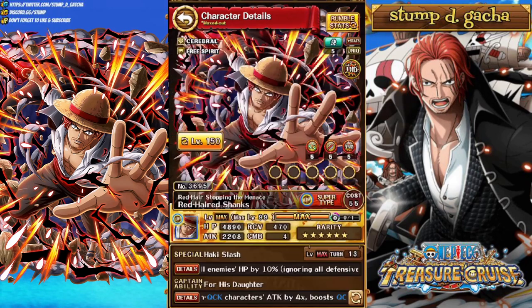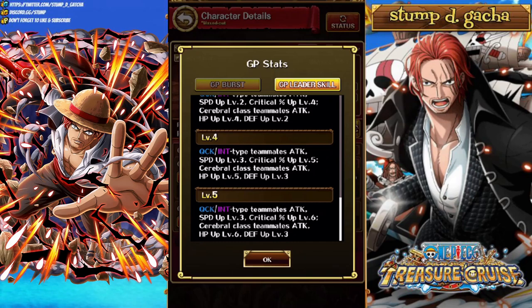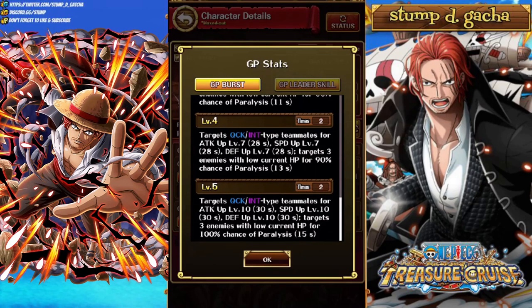Next we've got Super Sugo Shanks. His Grand Party stats as a leader boost Quick and Int Type Teammates Attack and Speed Up level 3, Crit Percent level 6. Cerebral Teammates get Attack Up and HP Up level 6 and Defense Up level 3. You'd have to build a Quick Cerebral team and a Quick Int team to get Shanks to really work, which doesn't have too much support right now. His burst targets Quick and Int Type Teammates for Attack Up level 10 for 30 seconds, Speed Up level 10, Defense Up level 10, and targets 3 enemies with low current HP for 100% chance to paralyze — usable twice.